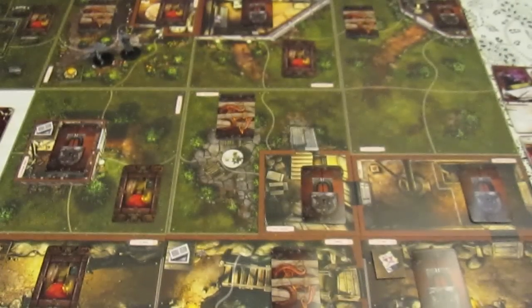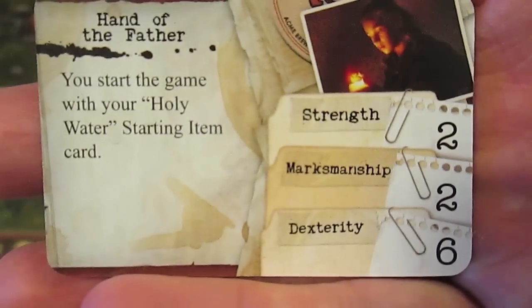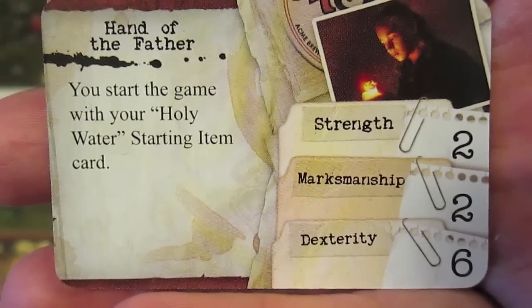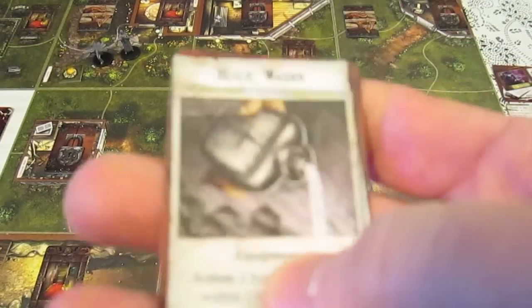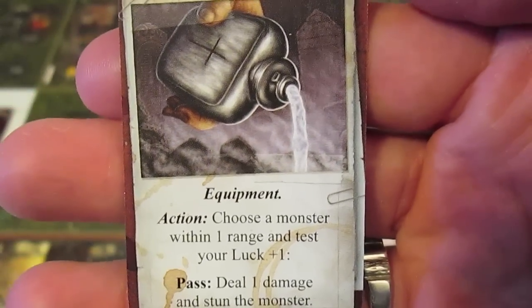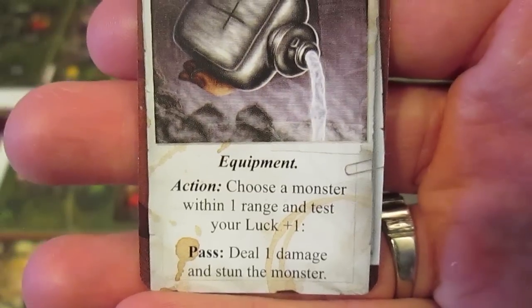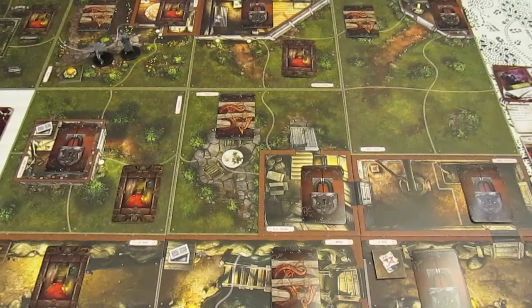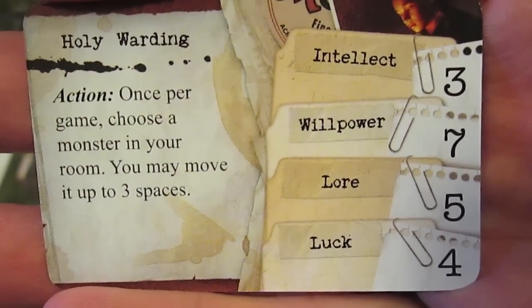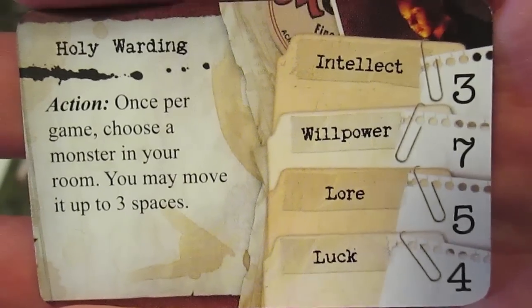Looking at Sister Mary's stat cards, she's not very strong — strength of 2, marksmanship 2, dexterity of 6. She has the Hand of the Father card, meaning you start the game with the Holy Water. Holy Water is an equipment item; as an action you choose a monster within one range and test your luck plus one — if you pass, you deal one damage and stun the monster. She's pretty good at tossing holy water on monsters.